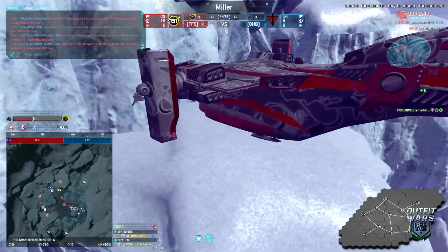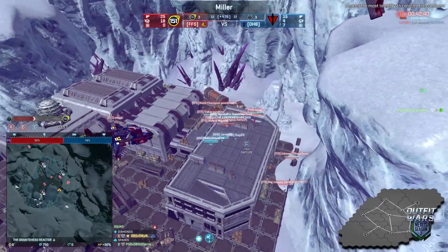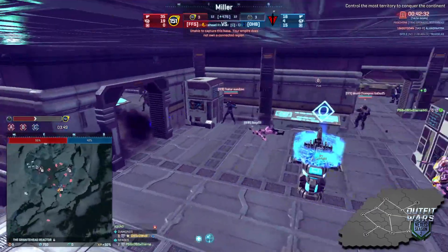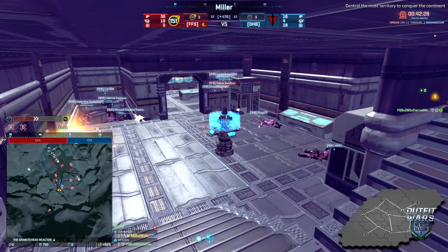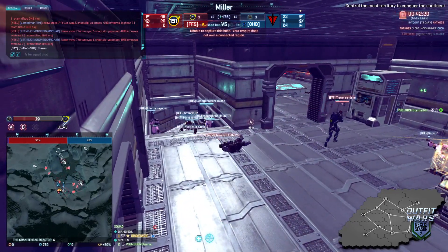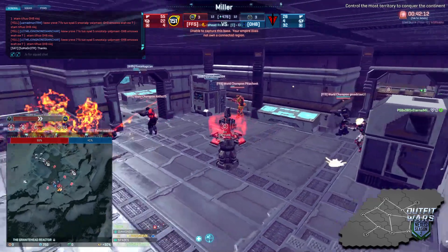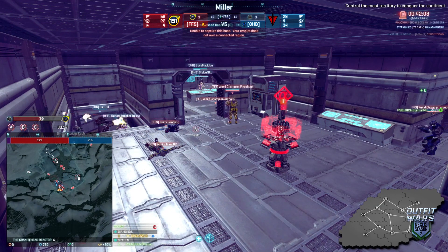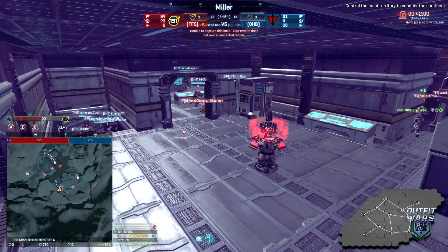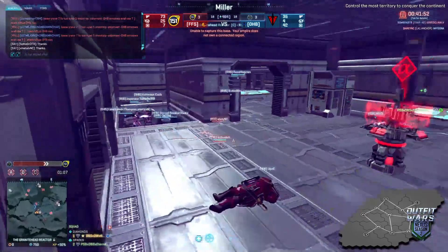Is that galaxy going to be deployed as a lodestar or just for bulldogging? It's a proxy rep. FFS is going to make their way to the C point and maybe get OHB to use some nanites. I don't agree with holding the stairs alone if you don't have a hard light barrier to help against grenades. They're kind of losing the res battle — they're losing all three points to FFS. OHB in trouble.